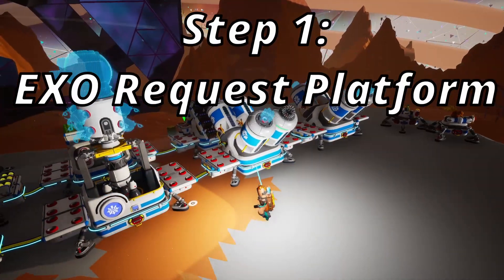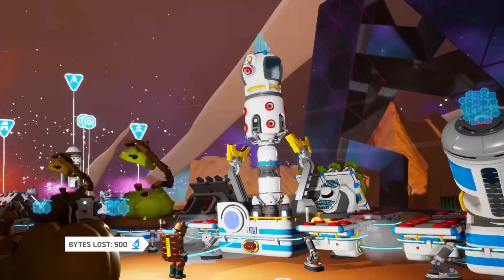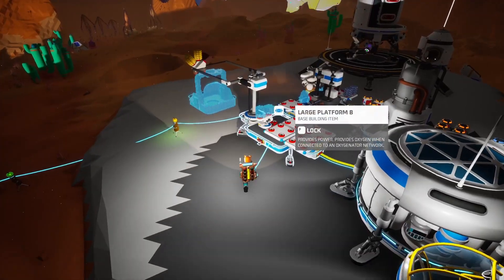Step 1: ExoRequest Platform. The first step is acquiring an ExoRequest Platform. This allows you to take part in the ExoFarm event and complete it. There is no other way to complete events in Estroneer — you need an ExoRequest Platform. So let's get crafting.